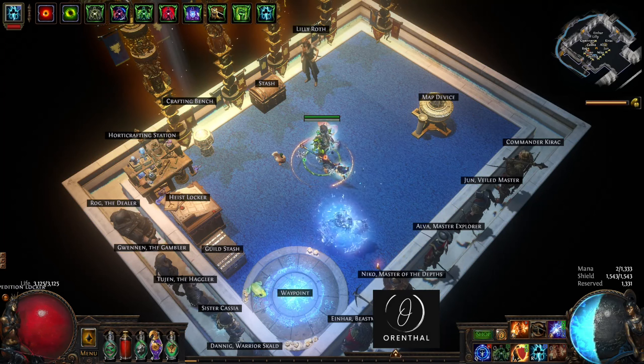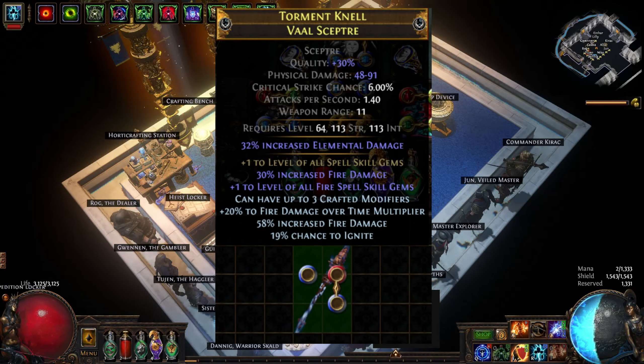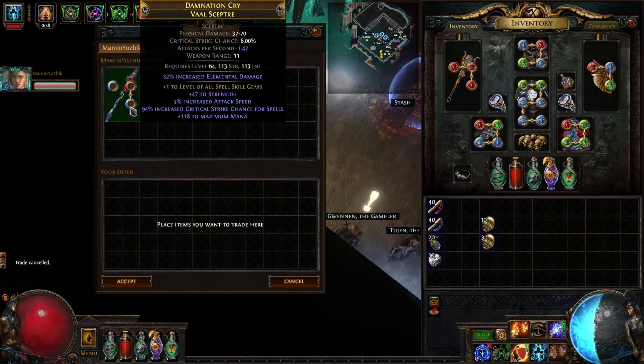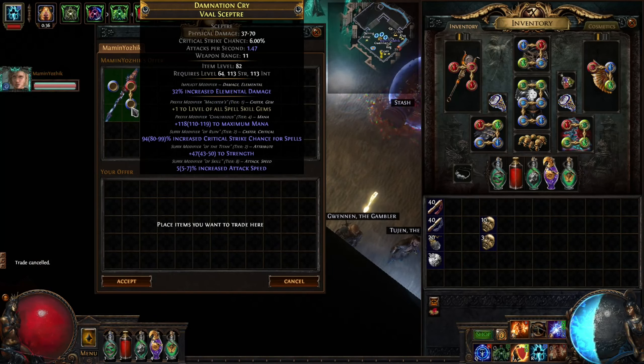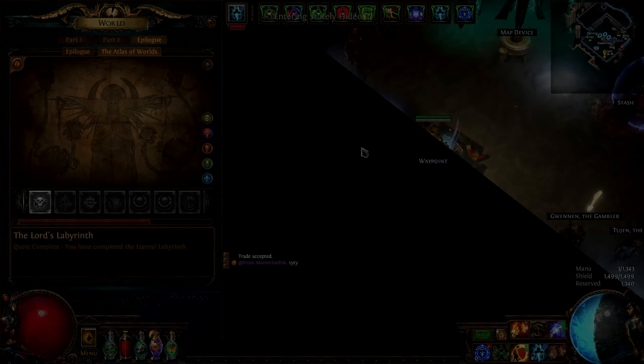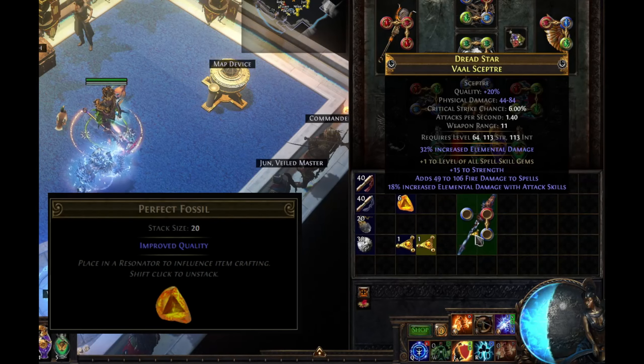Welcome back exiles. In this one I'll show you how to craft a Righteous Fire plus two scepter, something a bit like this. Let's start by buying a base with fractured plus one to all spell skill gems and 32% increased elemental damage — this one cost 13 divines. We can craft it into something really nice.